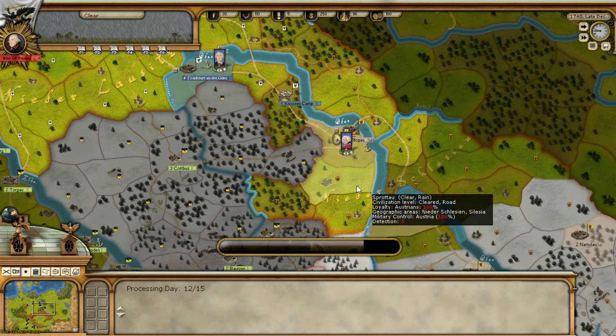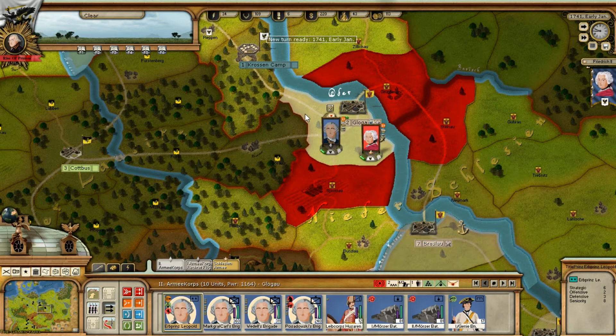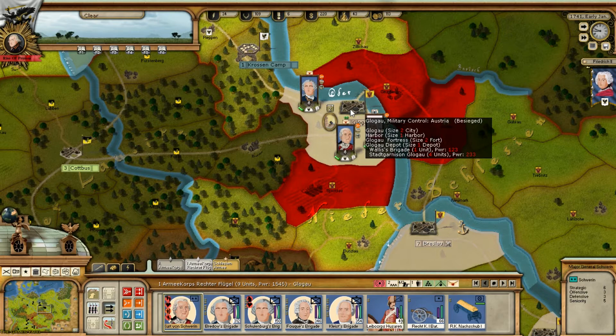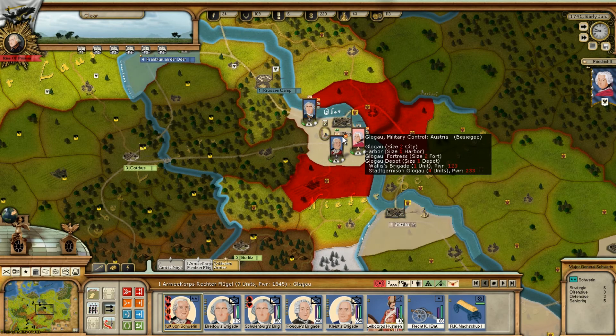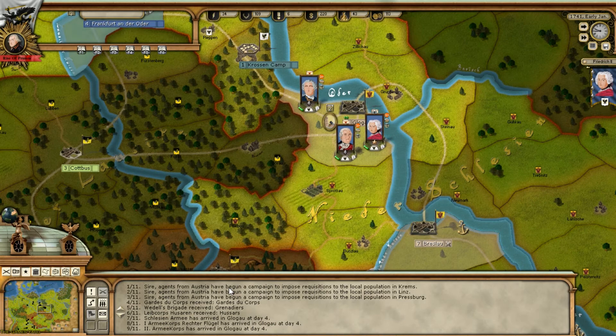Okay, let's see what's happening. It's besieged — a size two fort and size two city. But assaulting is not allowed unless there's a breach — we've got to wait until there's a breach before we can assault. I'm going to leave those guys there besieging. The log is the most important thing: without this log, you'd be lost. Let's see what it says.